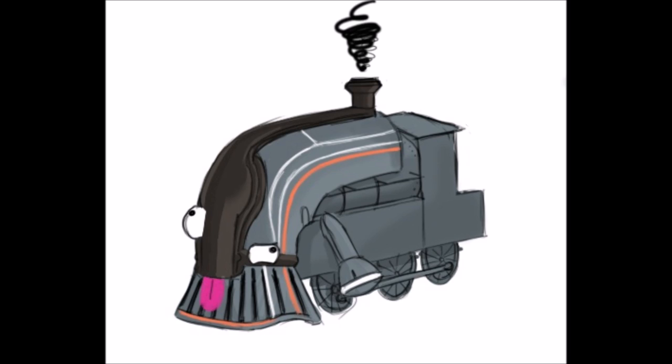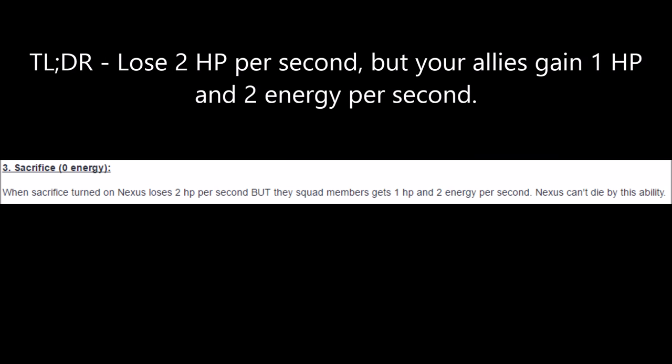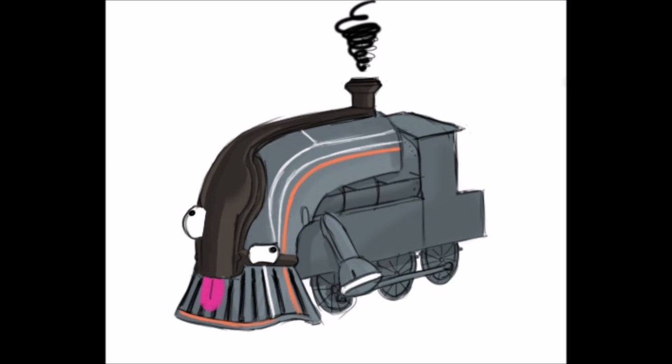Nexus's third ability is Sacrifice. Upon activation, Nexus loses 2 health per second, but his squadmates gain 1 health and 2 energy per second. Nexus can't be killed by Sacrifice. While I see this as a healing ability, it really pales in comparison to even Oberon's Renewal. Sacrifice might be useful if playing with low health Warframes, but it becomes stupidly weak if paired with an Oberon or Trinity, because their heals are better. The energy regeneration can be useful, but it feels like Sacrifice was designed for tanky Nexus players. Sacrifice shows potential, but the base stats for health per second just seem really low.